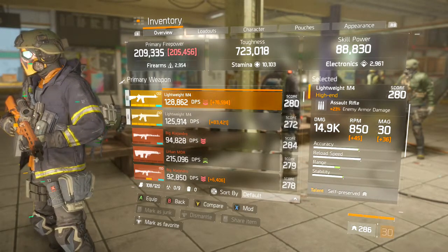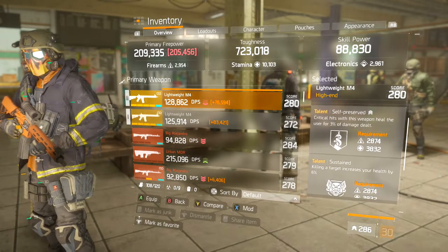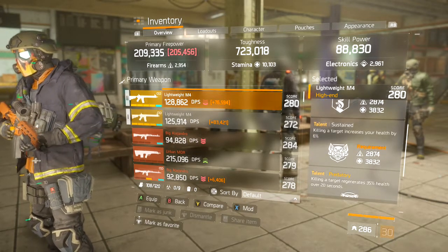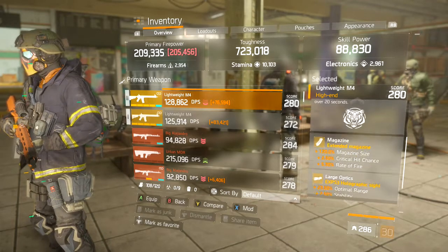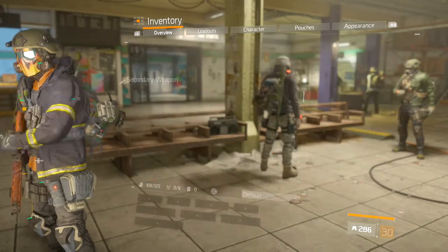The first weapon we're using is the Lightweight M4 — 23% enemy armor damage, 14.9k damage. We're using Self-Preserve, Sustain, and Predatory, and here are all the mods I'm using on it.